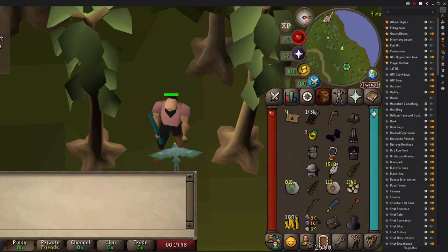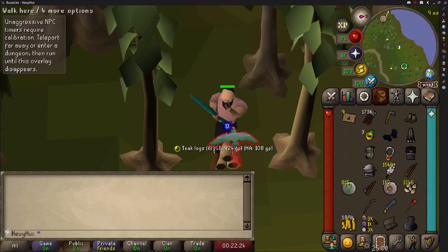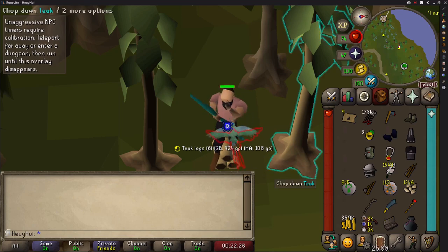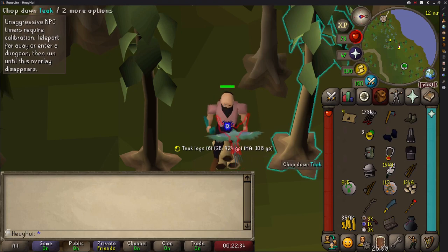I can turn on my metronome — I highly recommend you do that. Now that we have our birds attacking us in a nice cadence, the way that you do a two-tick teak is: on the metronome click when you get hit, you click the tree. On the off-tick, you click the ground. If you're doing it correctly, your character will spin, as you can see here.